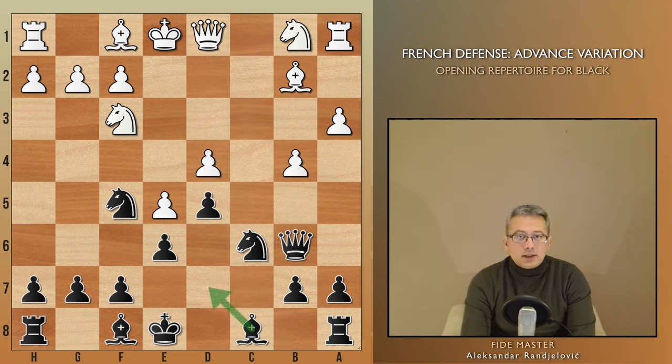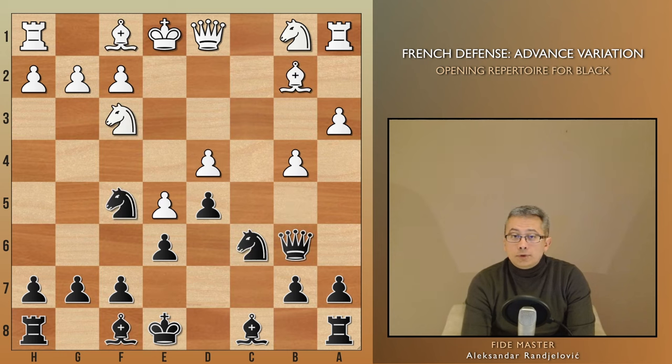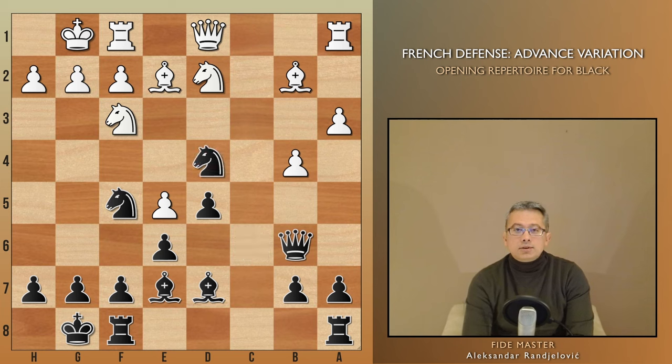We see Bd7 instead of the more natural Be7. The former works better, because in the case of Be7, White can play Bd3, utilizing the well-known trick that ends with Bb5 check, resulting in a winning position for White. Opting for Bd7 almost forces White to place their bishop on the less active e2 square. After castling, the typical move is Qd3, with an idea to develop their knight on d2. An immediate Nbd2 does not work, as the d4 pawn is not sufficiently defended.